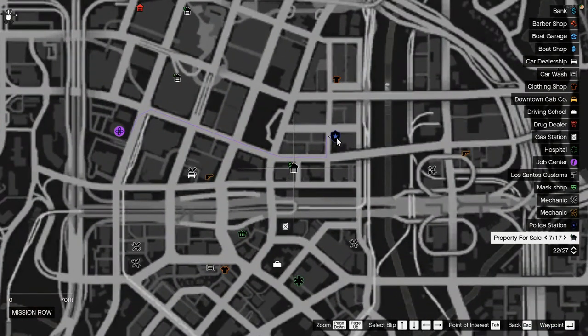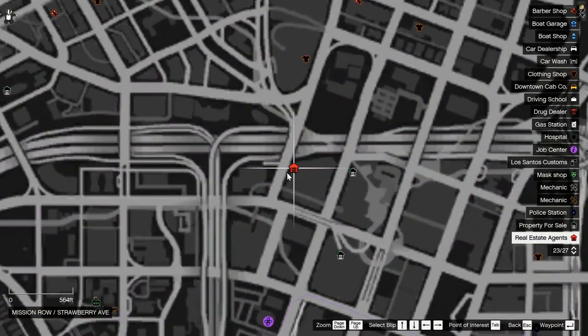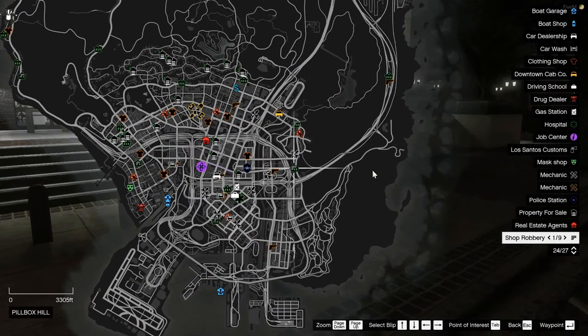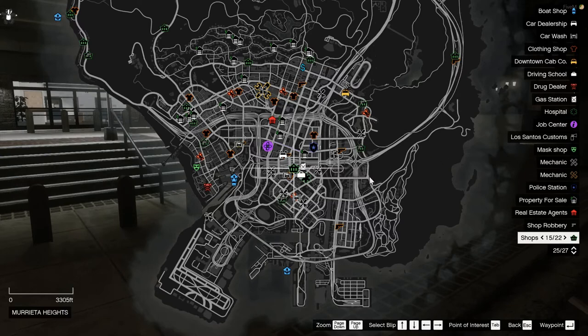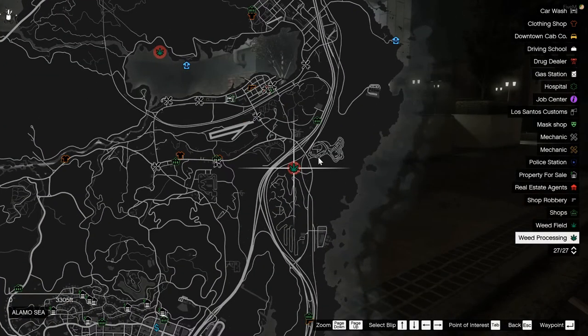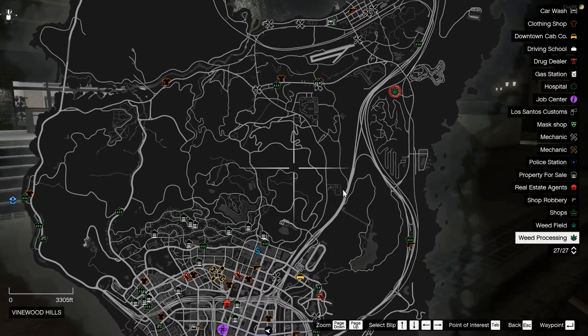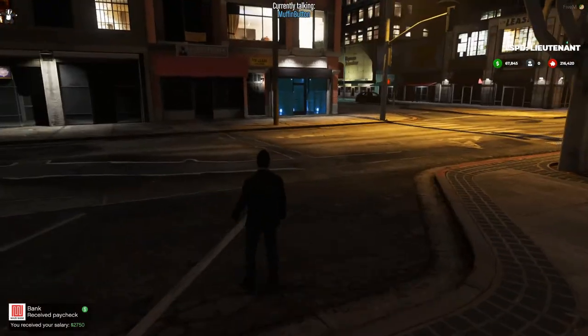Police station: if you need to file a police report or get police involved you can either text them on your phone or go to the police station and page them from the front desk. Properties for sale are littered throughout the map — you could buy one to store cars or other stuff. Real estate agents, if there are any online, work out of those locations. Shop robberies sound illegal — I'd imagine those are shops that are robbable. There are also plenty of shops selling various goods, and not all of them sell the same things. Weed fields and weed processing are also on the map — you'll have to experiment with those.